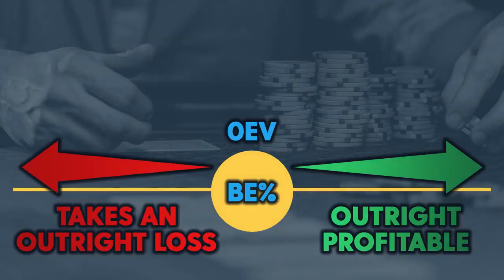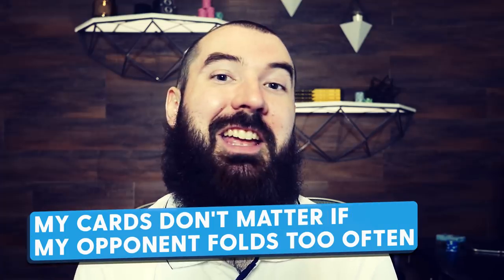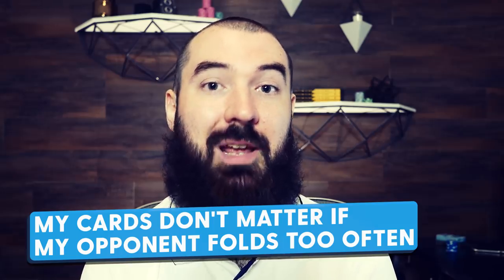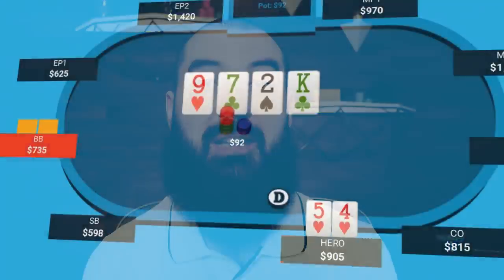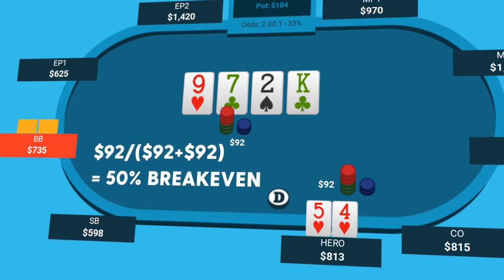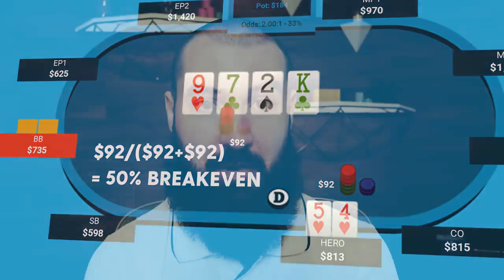The break-even percentage is essentially saying this: if your opponent folds less than that number, then you are making a bet that outright loses you money. If your opponent folds more than that, then you are making a bet that is outright profitable. And if something is outright profitable, that means you could bluff with a Pikachu and a Charizard card and still expect to make profit. So if we look at this example where Hero decides to bluff on the turn for a pot-sized bet — $92 into a $92 pot — we know that the break-even percentage is 50%.